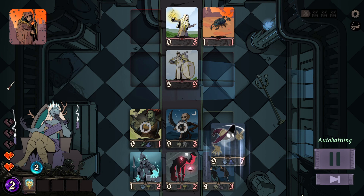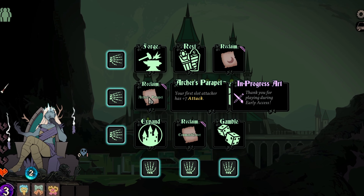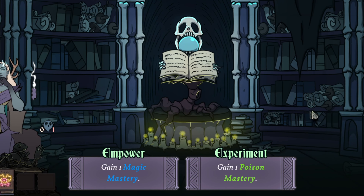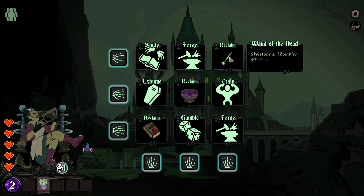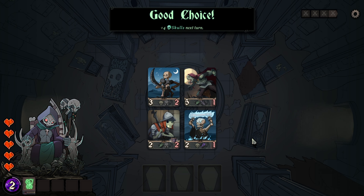Every area consists of 4 battles, guided by an enemy general who charges into the fray themselves in the last fight. After the finished final battle, we get to choose a row of multiple actions during our transition to the next floor. These actions can for example increase our poison or magic mastery, unlock a banner, enhance our minions, or let us place a bet on a fight with the chance to gain more skulls when we correctly guess the winning team.